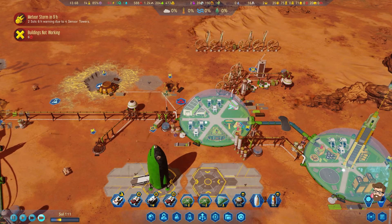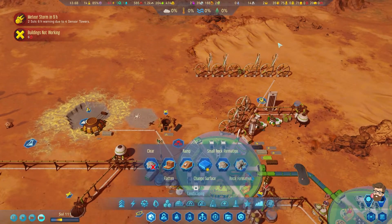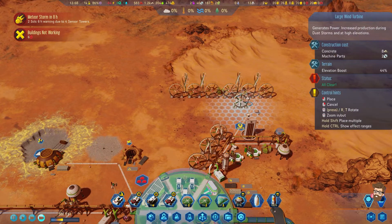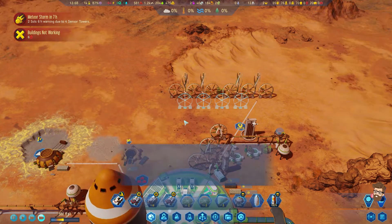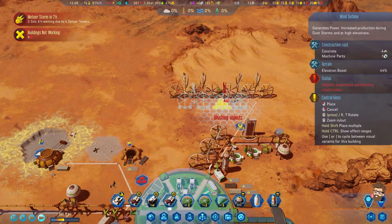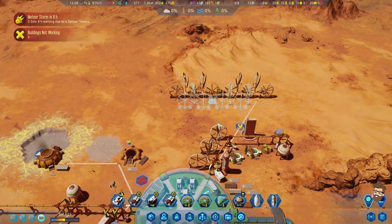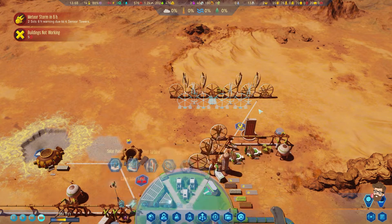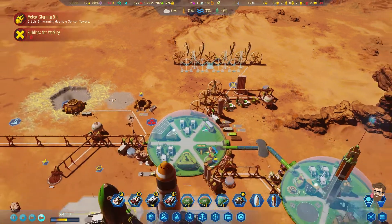Okay, this grid is having some serious issues. Let's go ahead and build up another row of Turbines. And I want to build a couple Scrubbers up here to reduce the Maintenance costs on them, but I don't even have that ability at the moment.